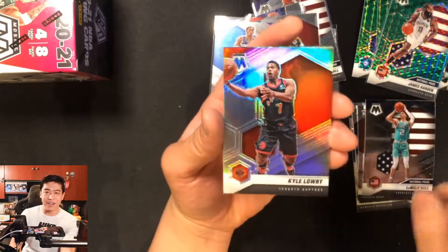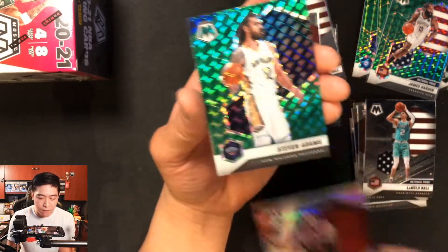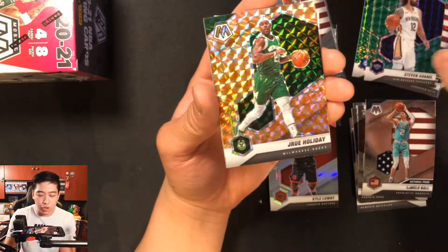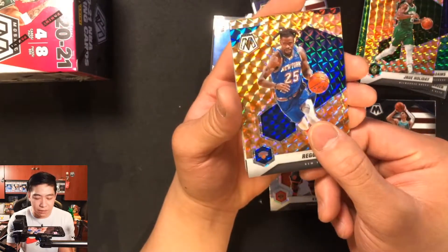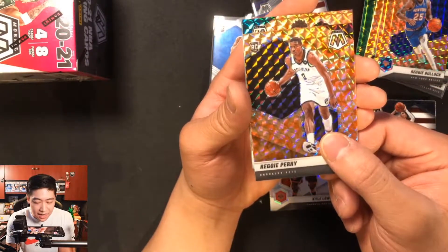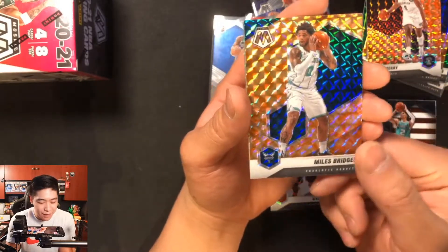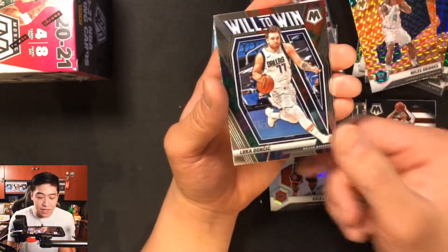Our silver from the hanger is Kyle Lowry in a Raptors jersey — sick pull even though he's no longer on the Raptors. Steven Adams after that, then our reactive orange section starts with Drew Holiday. Then Reggie Bullock, Reggie Perry rookie — and our last card: I got trolled by the Hornets colorway but it was Miles Bridges since the hexagon was on the other side.